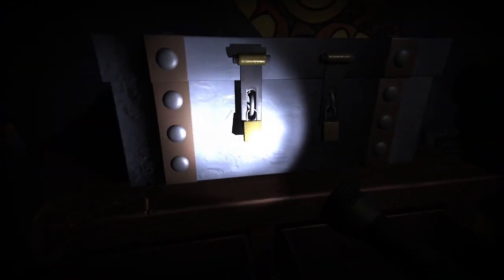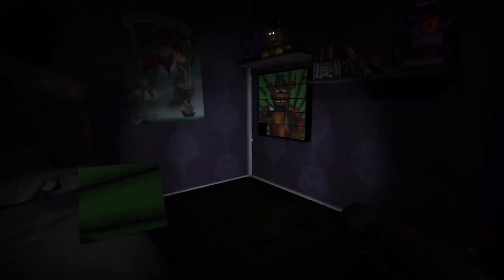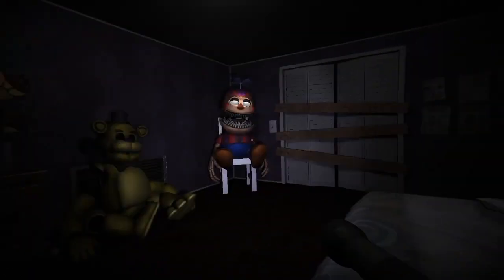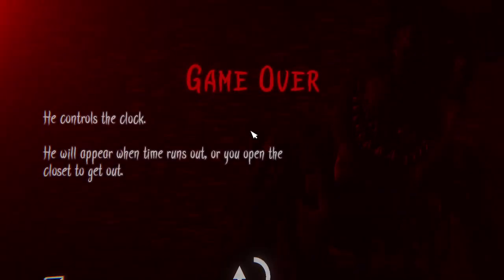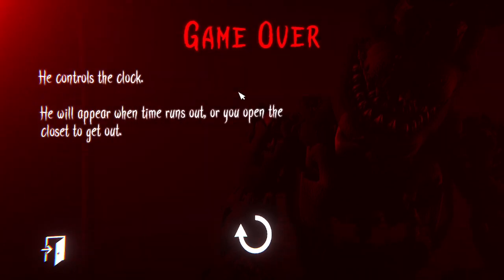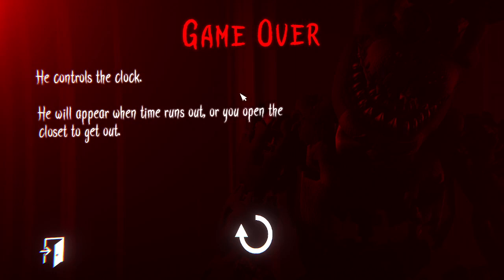This is actually insane. Oh, there's a key! Which one does it go towards? It's not working. Oh, maybe it did work. Did it work? I actually got the last puzzle piece! Oh my God. Yes? Is that right? Did I do it right? No? What? He controls the clock. He will appear when time runs out or you open the closet to get out. Makes sense.